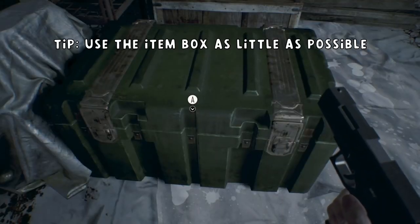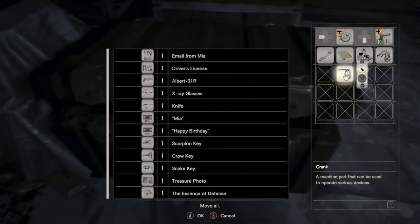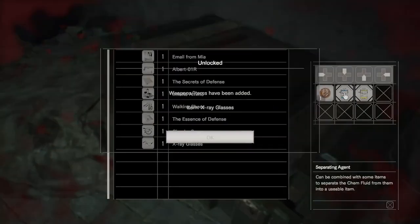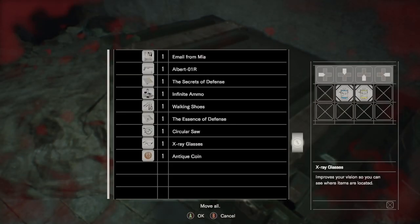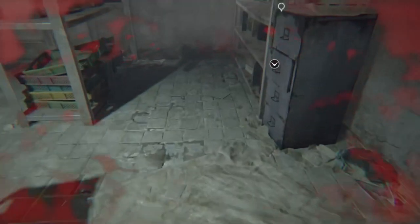Utilize your item box as little as possible. When you do have to grab items out of it, grab those items quickly. If you need to grab a group of items quickly and those items happen to be lined up in a row, highlight the first item, grab it, and once that's been grabbed, the next line will automatically highlight, making it easier and quicker to smash the pickup button and grab those groups of items.